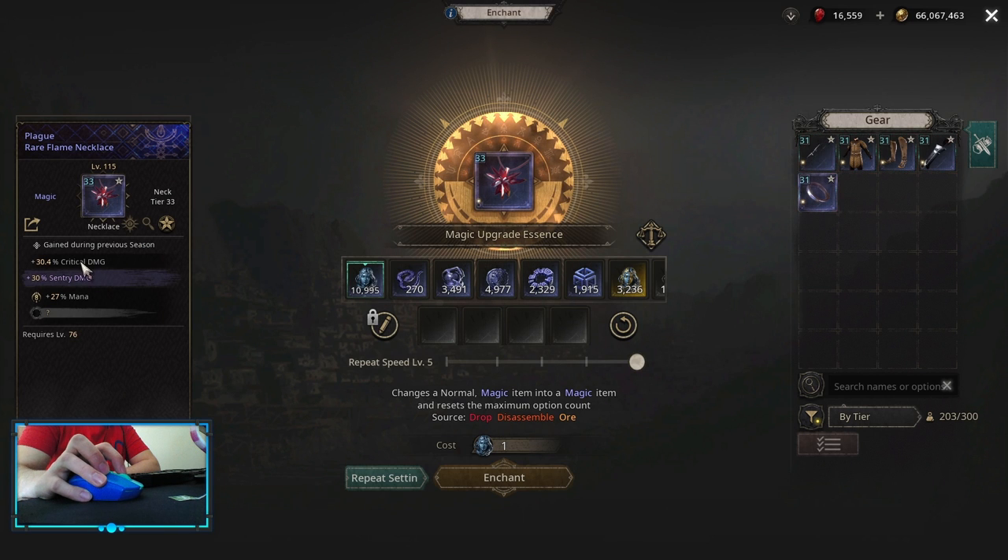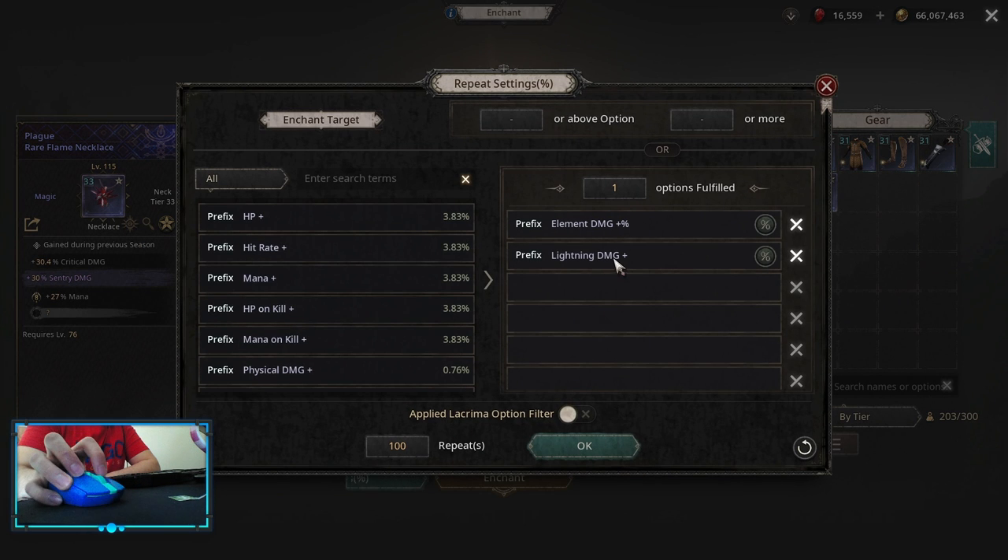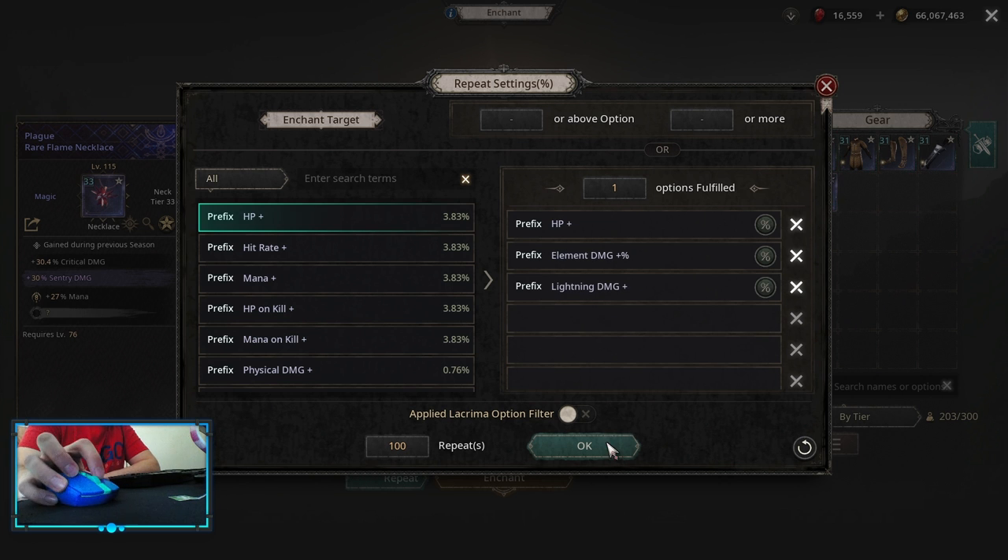For the necklace, we are looking for a Critical Damage implicit neck. On the neck you can get Lightning Damage Flat, Elemental Damage Multis, and all other rolls are defensive ones — so it's up to you. You can pick up some HPs or resistances that you need the most.